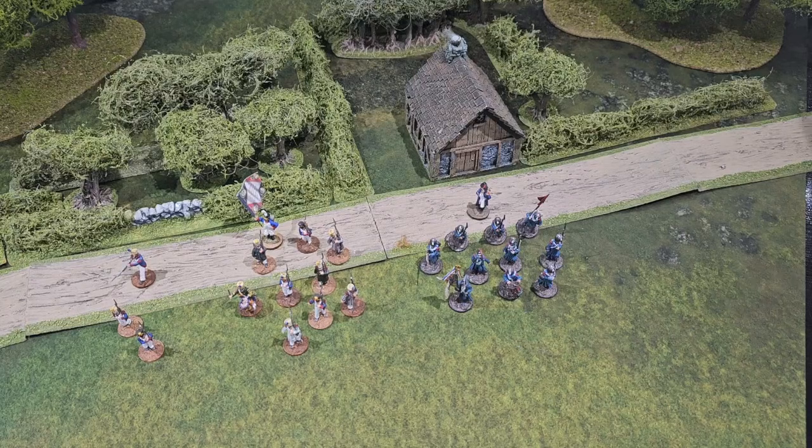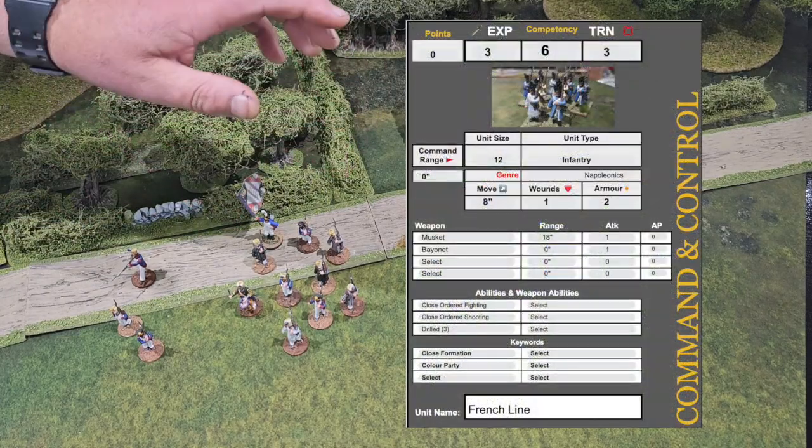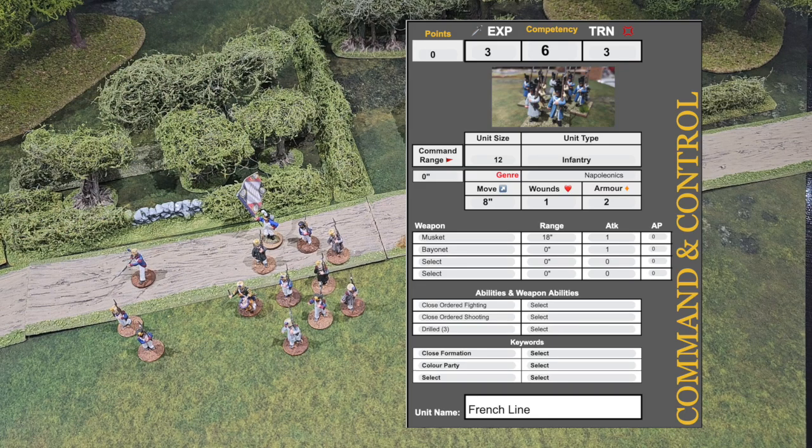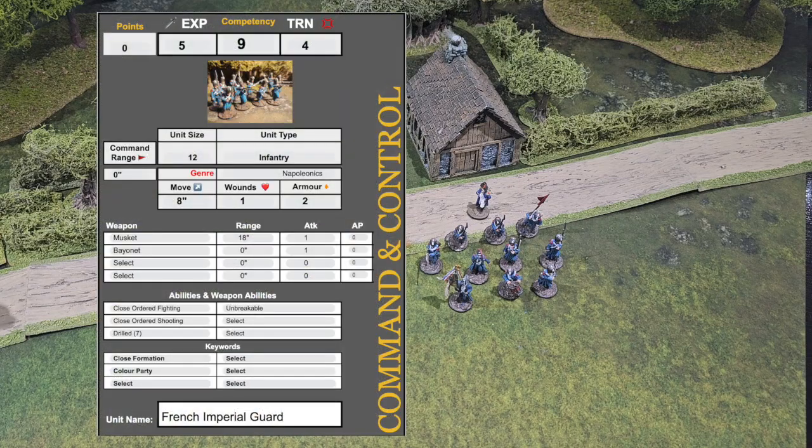The French Line have an experience of three and a training of three, giving a competency of six. You might think that's very difficult to roll under on 2D6, and it is — the game is called Command and Control, so they need to stay within a command structure. On the other side, the French Imperial Guard have experience five and training four, giving a competency of nine. They'll act without much need for command and control — you can trust them to follow orders.